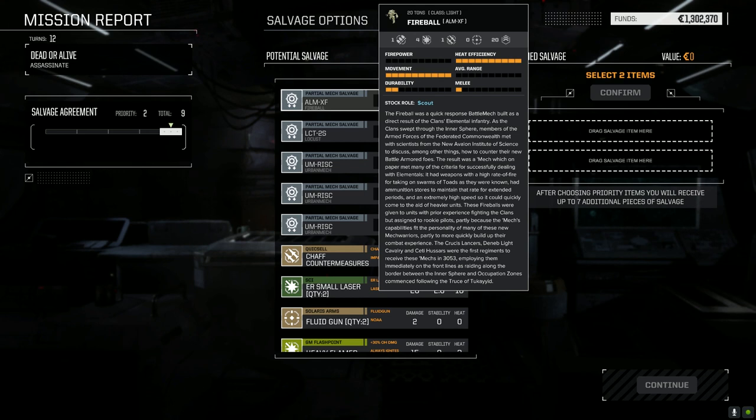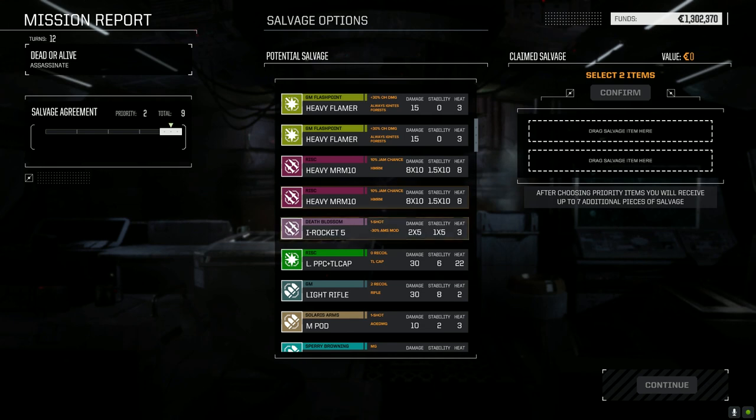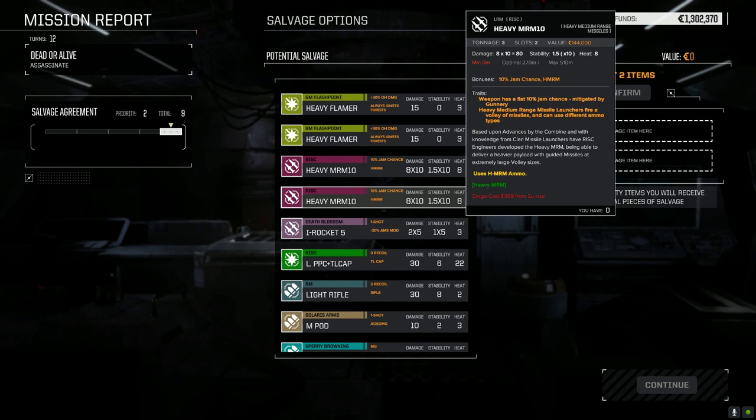So this is what the guy was piloting — the Fireball. You can have up to 20 jump jets — holy crap! What happened with this guy? Heavy MRM-10 — so that's what the Locust had. Three tons, eight heat for 80 damage at a max rating of 510 — I mean come on.